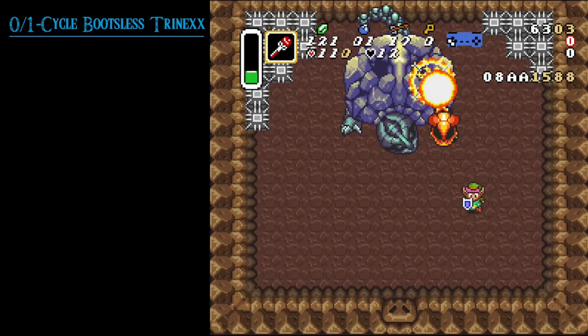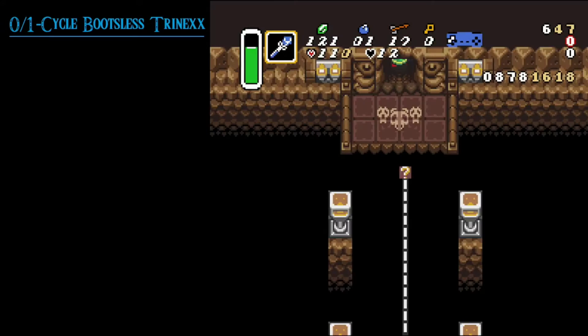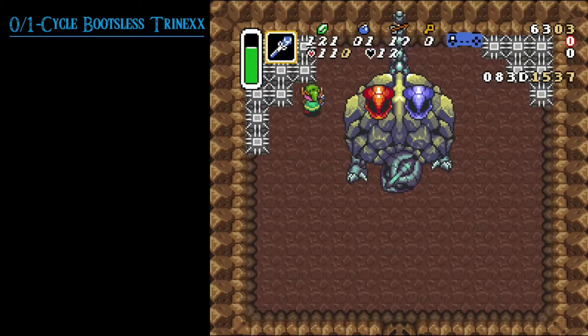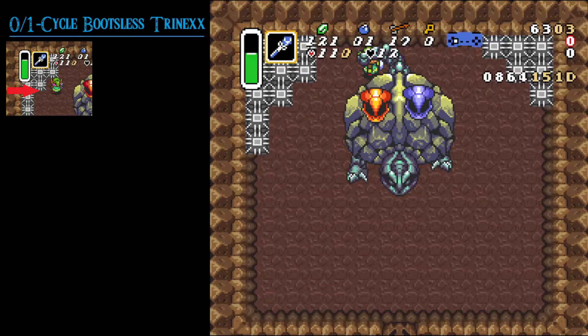Let's start with the tempered sword. When entering the Trinex fight, move up-left to the point where you are to the right of the spikes in the third row. Turn right and shoot your ice rod against the fire head, then start moving behind Trinex. This movement takes some practice but you'll get there.